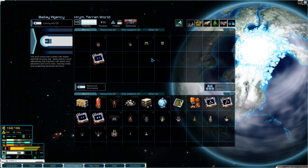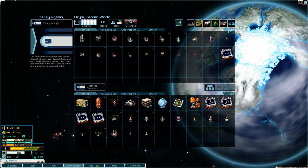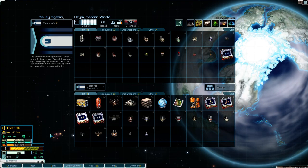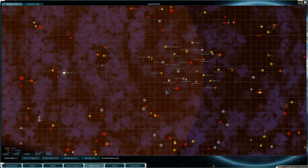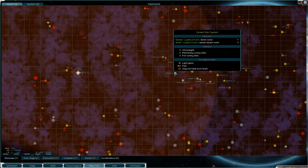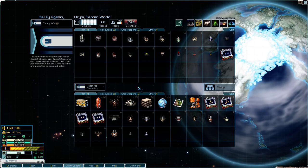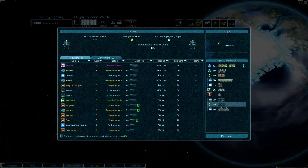I'm taking some stuff with me to sell. I'm ending up not using my heavy needlers at the moment, so I didn't need to buy those. All this stuff here is stuff we can sell. Do we have enough fuel? Barely — barely do we have enough fuel. So we need to buy some marines.